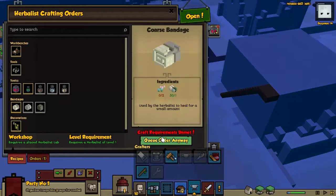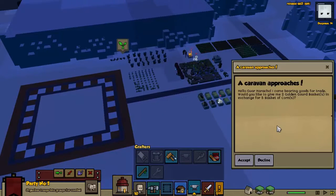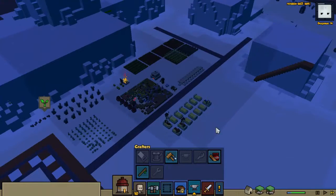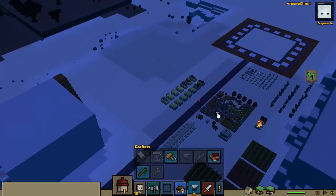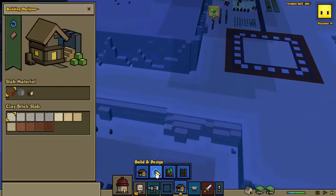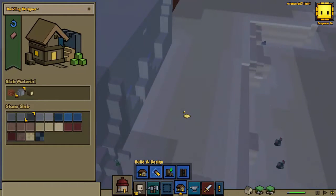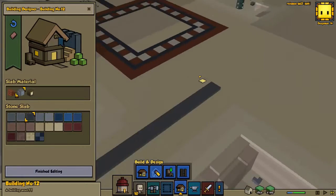Let's go ahead and order that — even if you don't have the ingredients for it right now, just put that in the queue. The nomadic caravan approaches — yeah, that's a good trade, we'll take that. Workers are sleeping right now. The other thing we can do is just lay out our town a little bit, so we'll build a road like so.